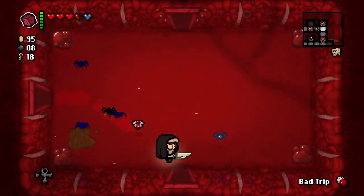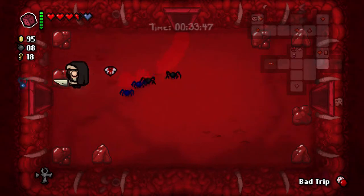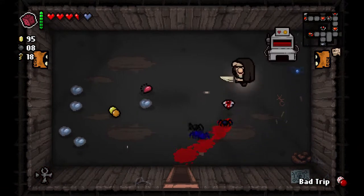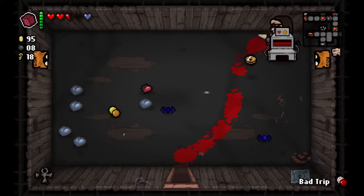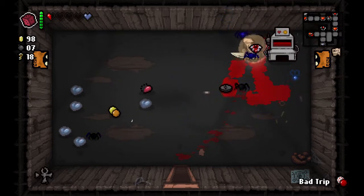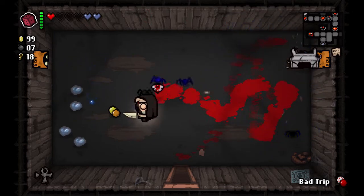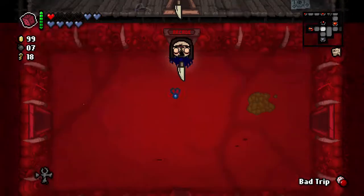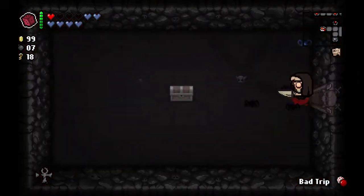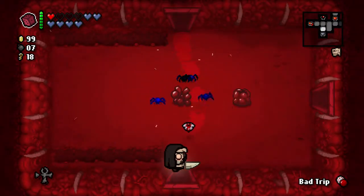That went exactly as it should. Let's go back for our health. What else do I have on this particular floor? I left a bunch of red hearts lying around. I should use this blood donation machine a little bit more. I should have used the Polaroid - I completely forgot you could do that. When you go down to half a red heart, whenever you take damage, you get a period of invincibility from the Polaroid, which you can use to farm the blood donation machine as much as you like.